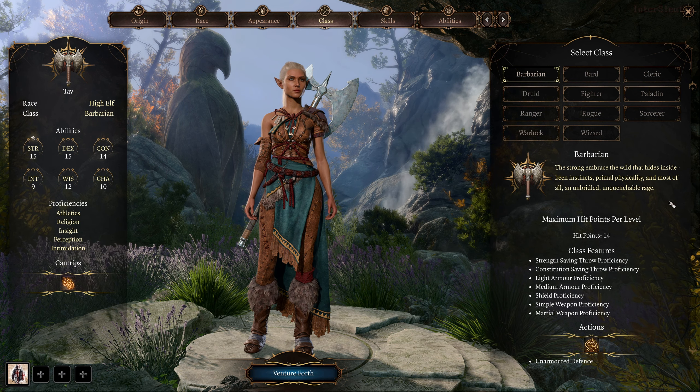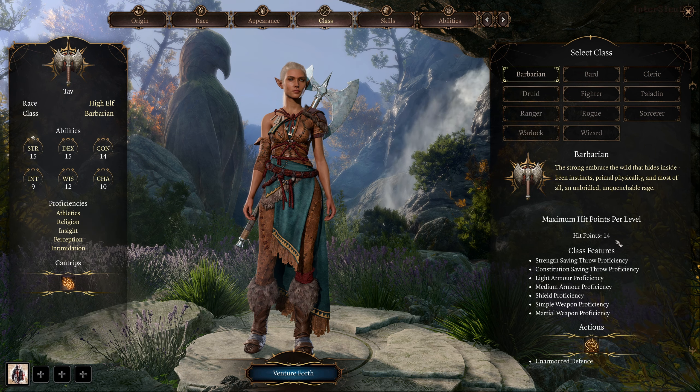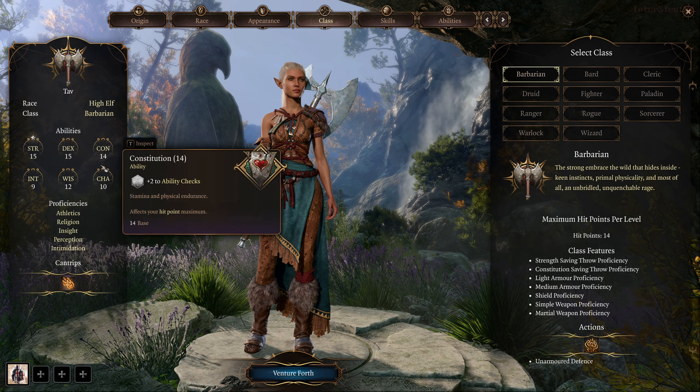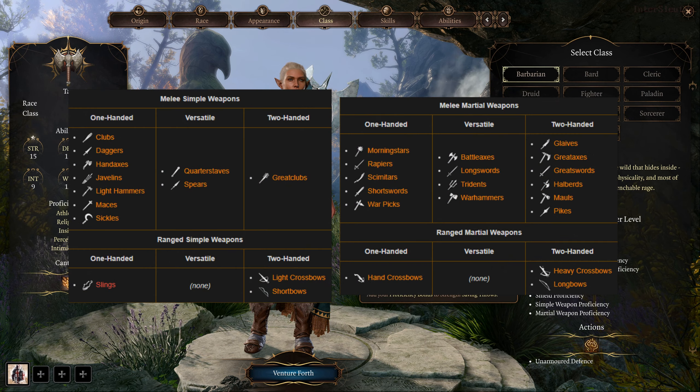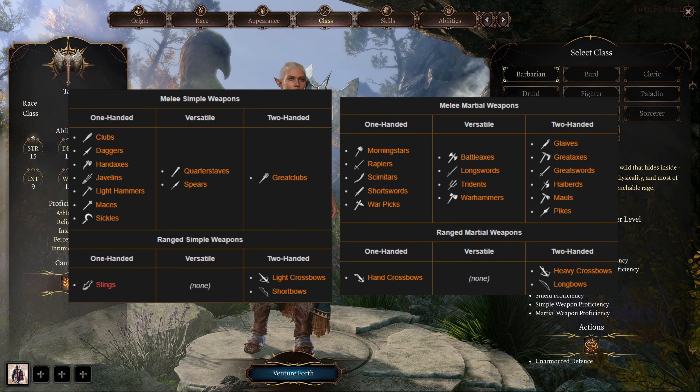Barbarians' primary ability is Strength. Their saving throw proficiencies are Strength and Constitution. They have a hit dice of 1d12. They have proficiencies with simple weapons, martial weapons, light armor, medium armor, and shields.